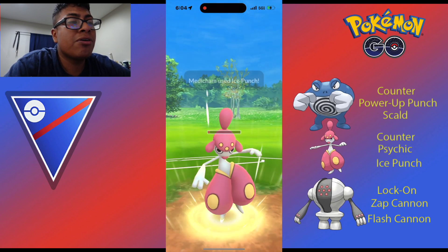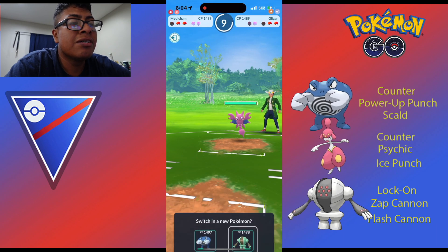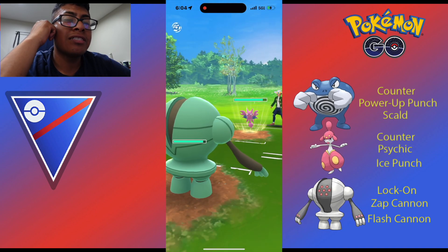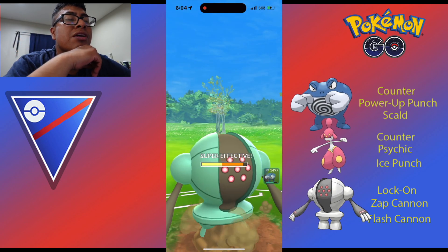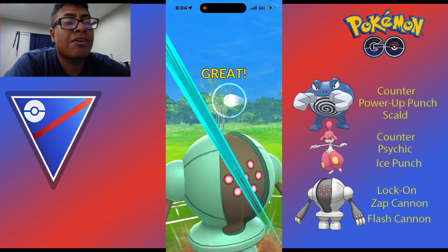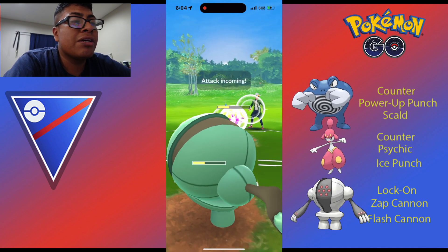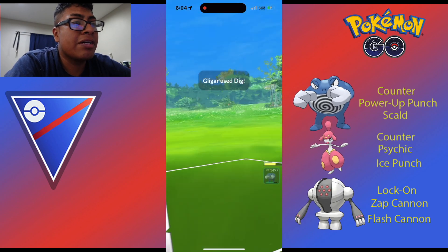In this first battle, I did not have a lock on Zap Cannon Registeel - simply because I thought I didn't have one, but I actually did. So once I was battling, I noticed that Focus Blast - I already have a lot of fighting coverage on my team. So we're going to go ahead and use Flash Cannon instead, because I already have a lot of fighting moves and I want coverage for the Pokemon that are going to be coming in.